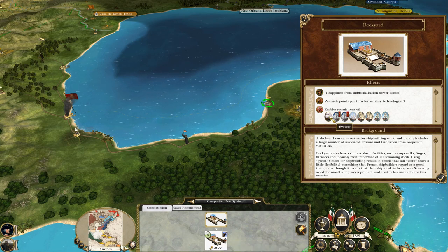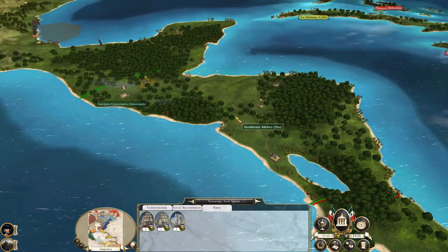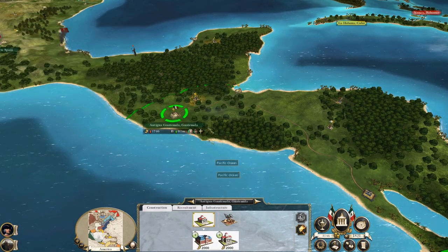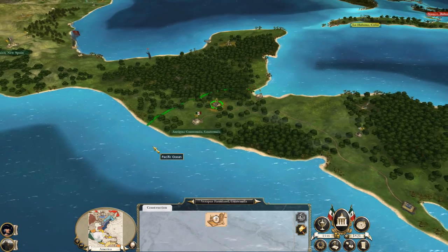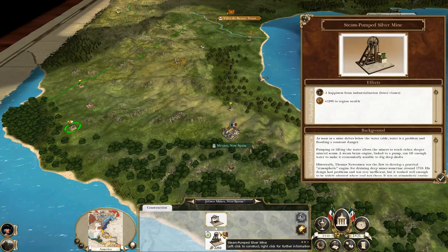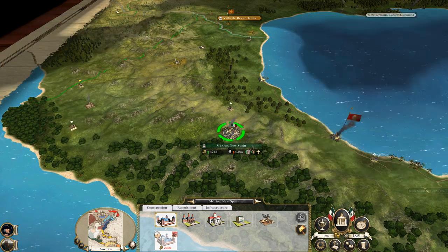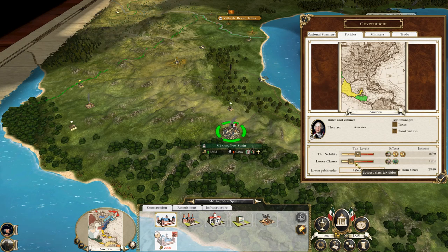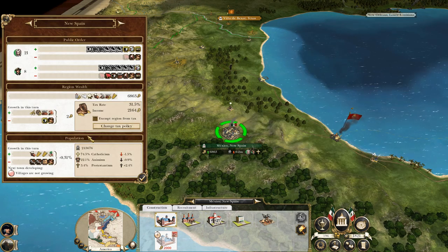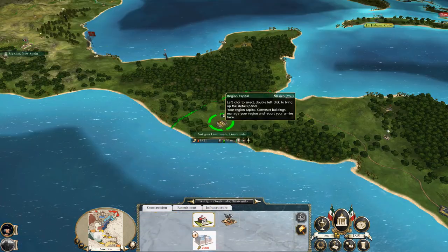I think I will build a dockyard so I can build some fourth rates - it's mostly Brigs, Sloops and fifths out there, so there is a possibility of getting an edge in the naval race. Guatemala is shrinking, so let's get some clearances. There's a mega-yield iron mine and mega-yield average mine, but I can't afford the upgrade. Minus one unhappiness for industrialisation - need to be careful of that. I want this region to grow rapidly, so I don't want tax throttling the population too much. I've got roads in Guatemala.